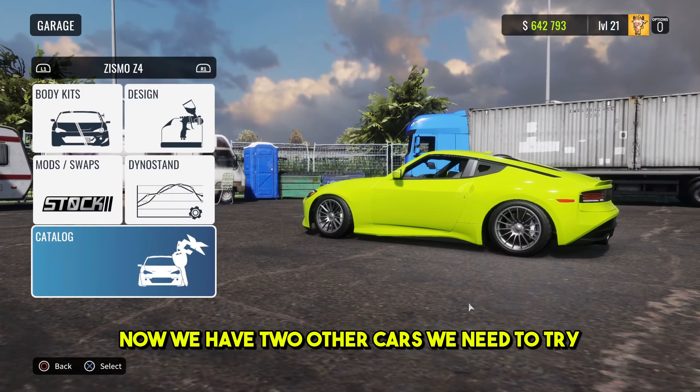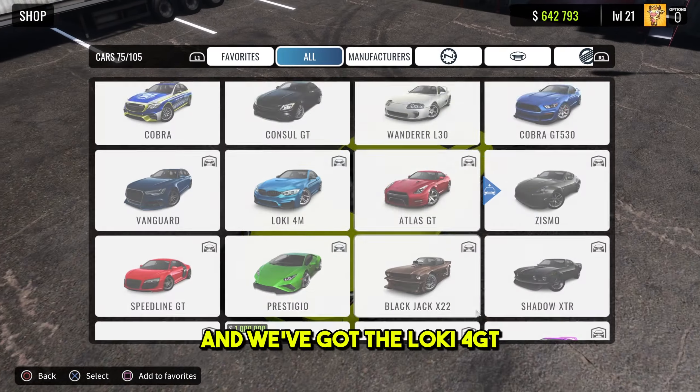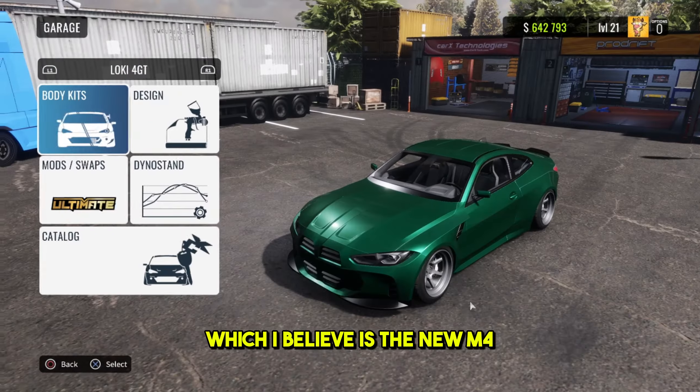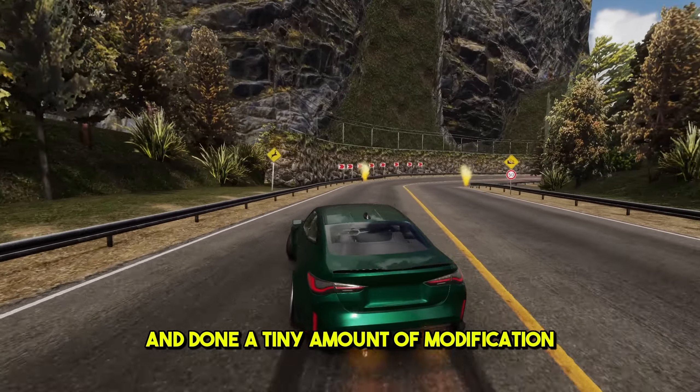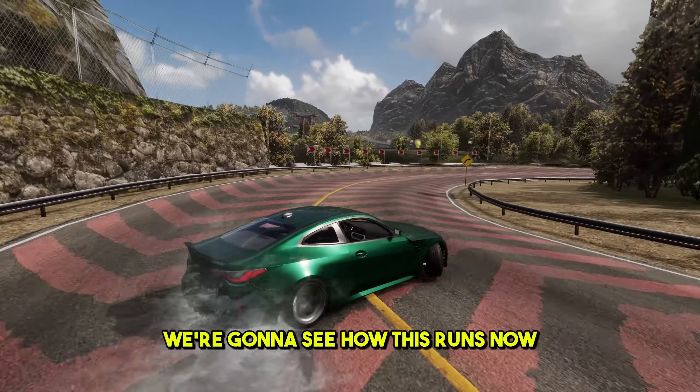Now we have two other cars we need to try. We've got the Zizmo Z4, which I believe is the Nissan Z, and the Loki 4 GT, which I believe is the new M4. I've put a wide body kit on it and done a tiny amount of modification — hardly any tuning. We're going to see how this runs.